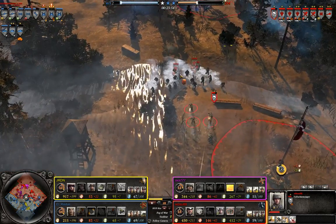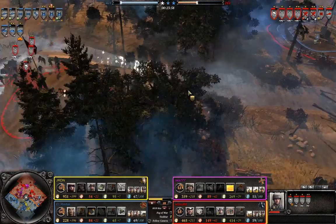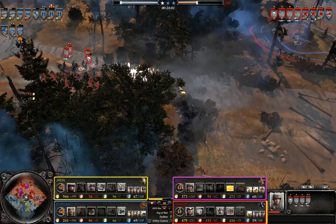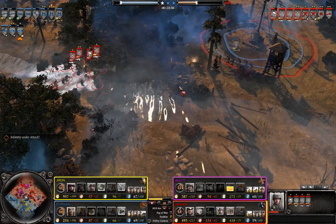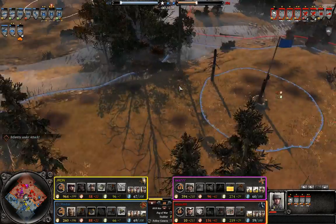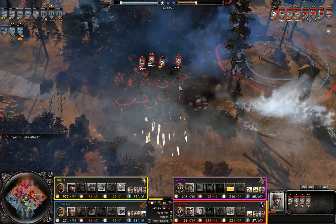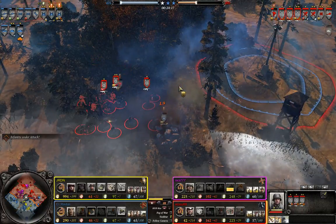On the right side of the map, a little bit of a counter from the Germans — which is exactly what I was talking about. Just a couple of Soviet squads were able to draw in four German squads, which is a pretty good result. Of course if the Allies had a lot of units on the left side of the map and the center, they could have capitalized upon that and made a push on the center at the same time, which would have been really good.